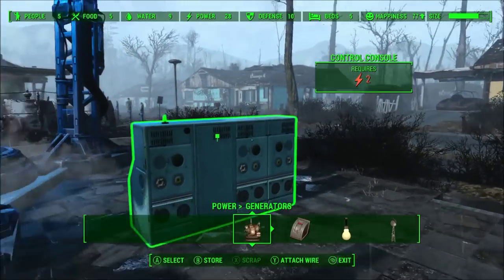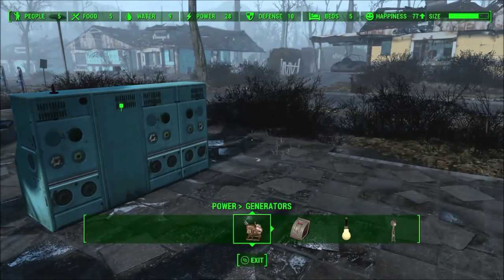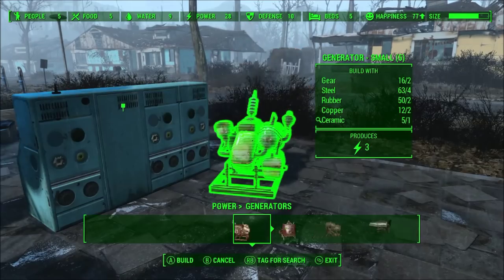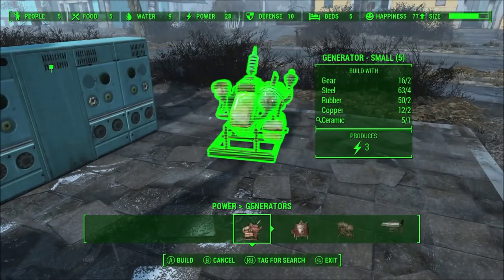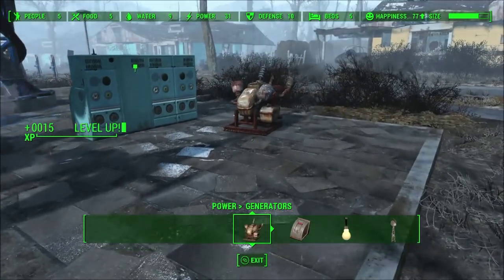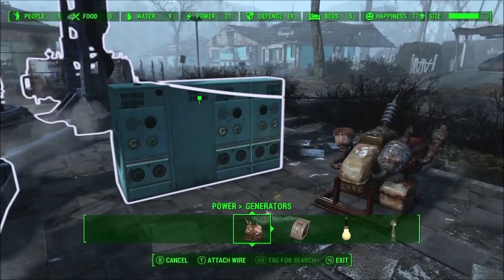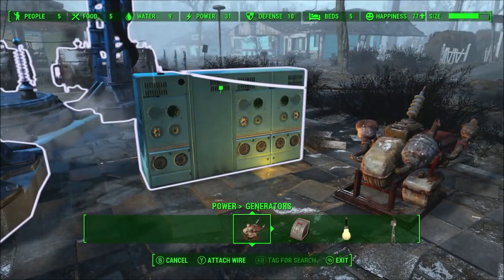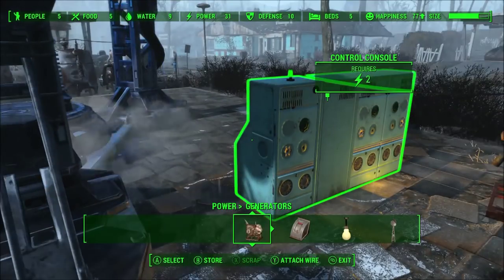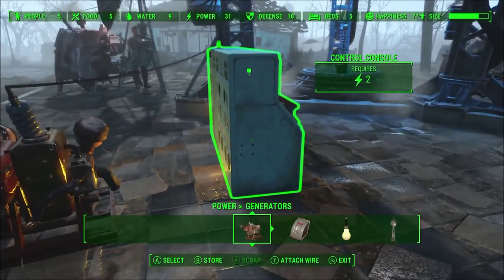Now the console — this requires two units of power, so I'll just use the small generator for that one. Attach a wire to the console, and now we want to attach a wire from the console to the beam emitter.